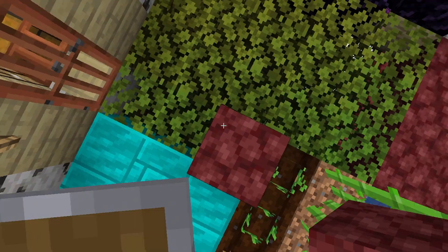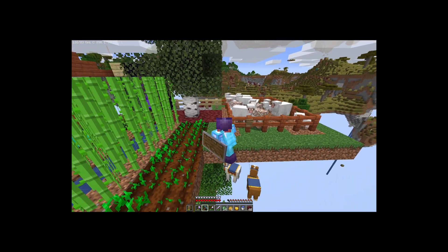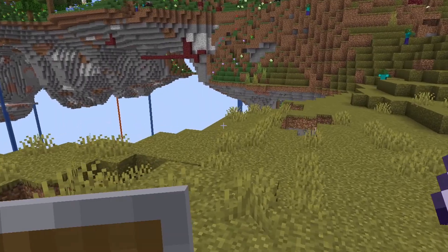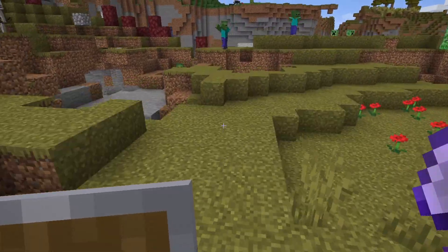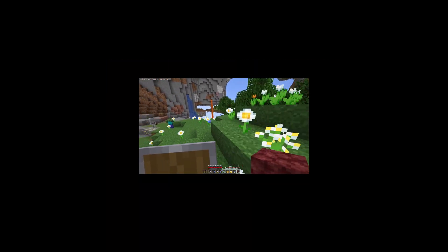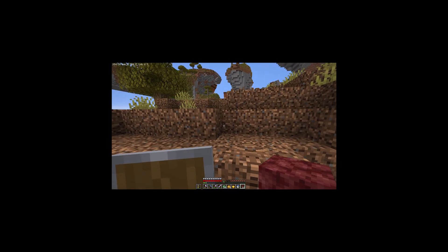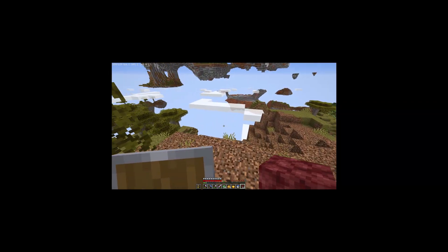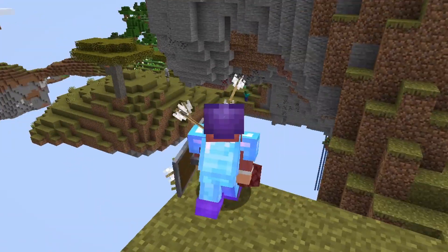That is the way to the stronghold. By the way, I found a wandering trader, and his llamas kind of fell off. One of the things I also did on the livestream and off-camera is I got my armor repaired and I got netherite, as I mentioned before. I hope this stronghold isn't over the void like all the other structures, because then that would be really annoying to get to.